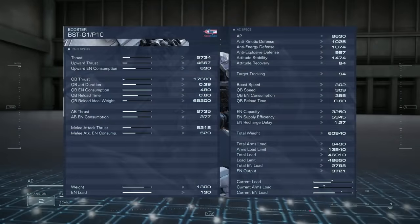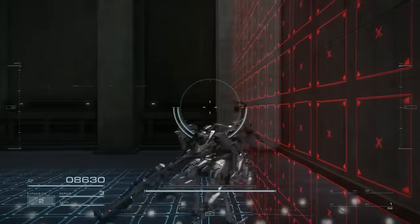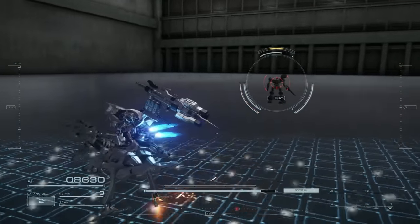Moving on we have the G1-P10 boosters. Not much to say about these aside from the fact that they leave much to be desired. Their gimmick is that they are extremely light, but lose out on every other stat otherwise, intended for weight-managed lightweight builds.